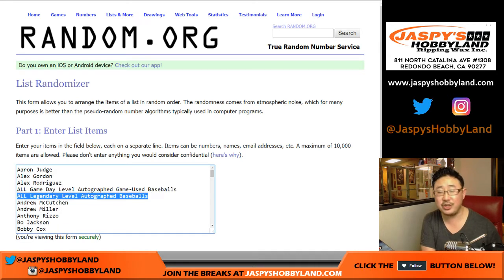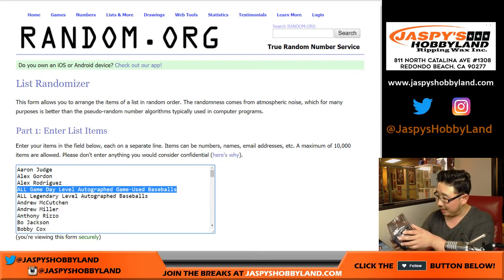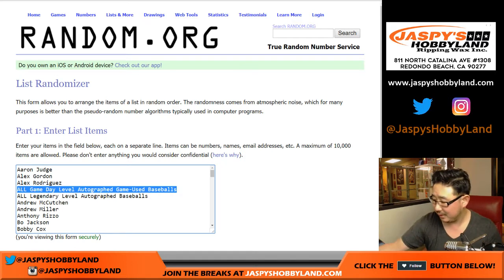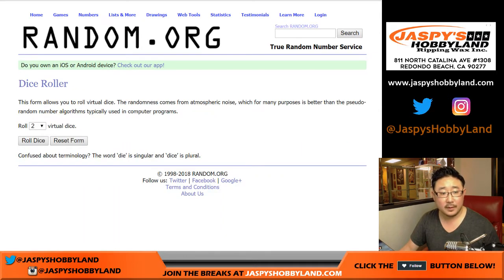One spot covers all Legendary-level Autographed Baseballs, and one covers any and all Game Day-level Autographed Baseballs. We just looked on the bottom of the box — it's 1 out of 200. Game Day levels are 1 out of every 200 boxes, which is crazy. Legendary-level is 1 out of 5. Debut-level is 1 out of 2. Premier-level, 1 out of 8. Mint-level, 1 out of 13. And there's a grand prize at 1 out of 1,200. Maybe it's in here — I don't know if that's been pulled yet.